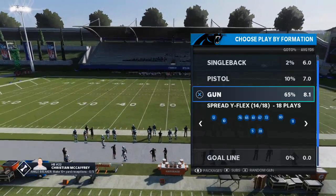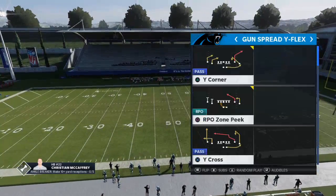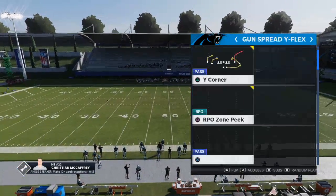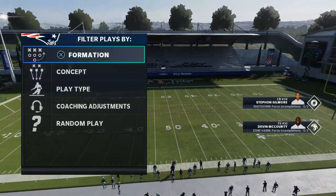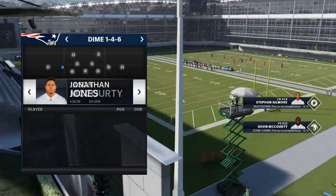So Carolina Panthers — this is the ability I want to talk about. It's the ability that Christian McCaffrey gets, and the ability is called Backfield Master. This is in Ultimate Team, and I'm going to show you that in just a moment. But what I want to do right now is show you what exactly this ability does and why it is so important and imperative that you have it on your running back in MUT.